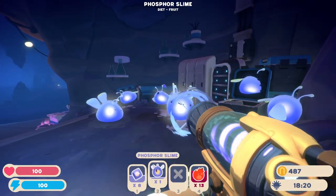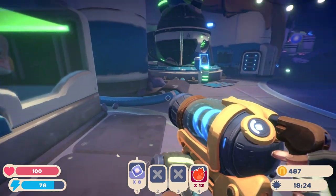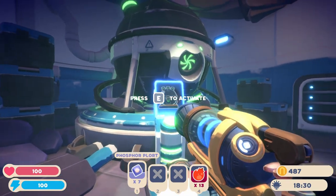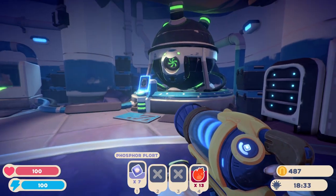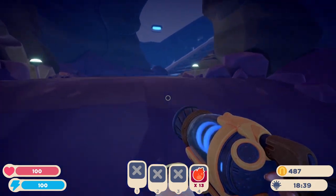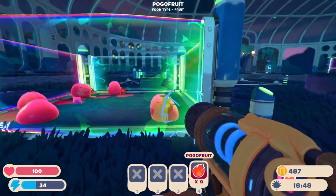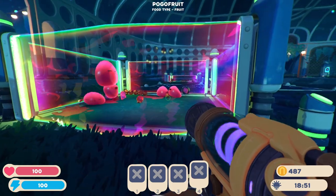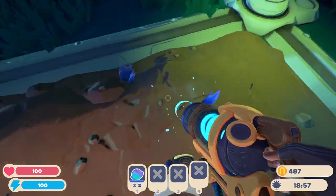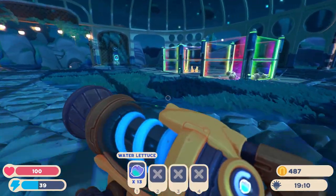We're gonna put the phosphor slime back. Do we need phosphor for anything? Phosphor for the jetpack - so I will sacrifice this phosphor. Or apparently just throw it off to the side. The only thing I have right now that eats fruit are you guys - well, the phosphors downstairs also eat fruit but I just fed them. I'll grab all of these nice lettuces to feed to the cottons. We got a lot so let's go over to the cotton rabbits.